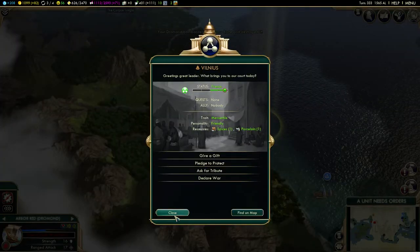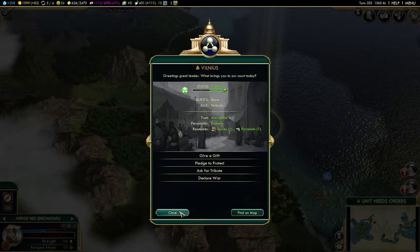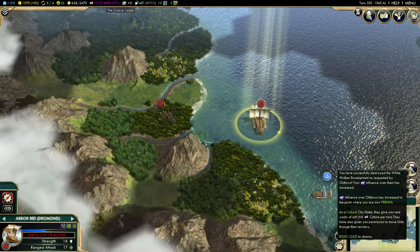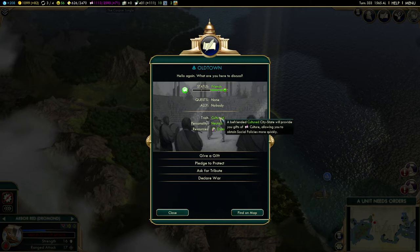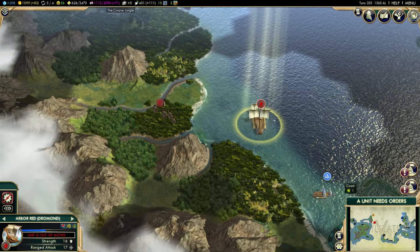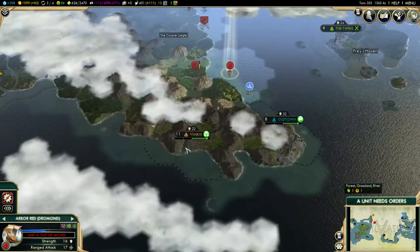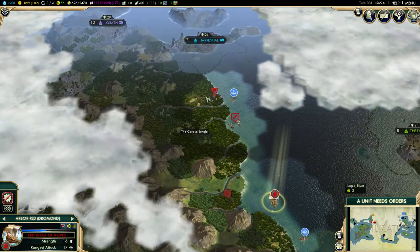Vilnius and Old Town are mercantile, which means extra happiness. We already have spices and porcelain — nothing new there. Old Town has dyes and they're cultured, which means we gain extra culture. How much culture are we getting? Twelve — that's actually a lot. We're friends with these two, which is probably useful since we're kind of trying to get our foothold here.